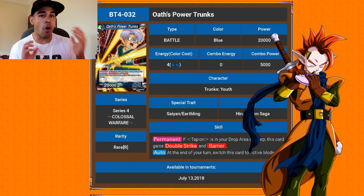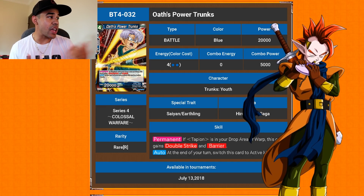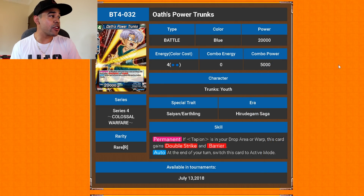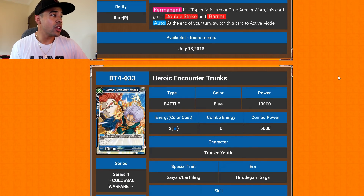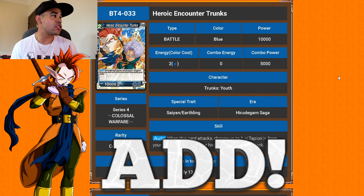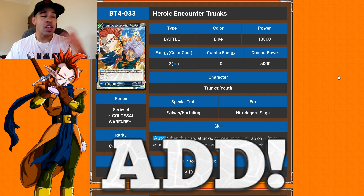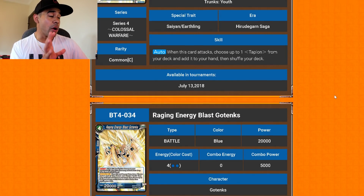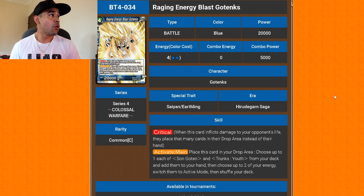Oath Power Trunks — permanent: if you have Tapion in the drop or warp, this guy gains double strike and barrier, he's 20K, and he goes back to active mode at the end of your turn. So he's a 20K double-striking barrier card continuously attacking — very, very good. Then Heroic Encounter Trunks: when this card attacks, choose up to one Tapion from your deck and add it to your hand, then shuffle. Attack, get a Tapion; if he survives, attack again for another Tapion — very useful to get the Tapion engine running.